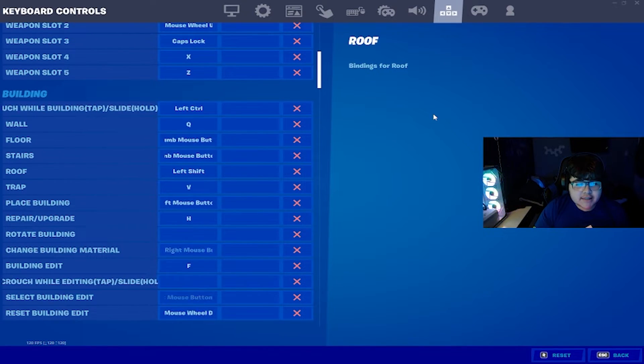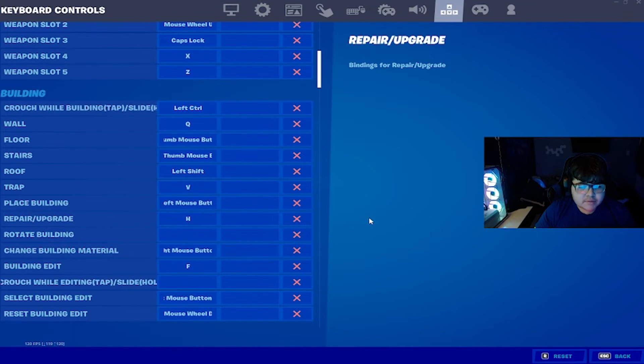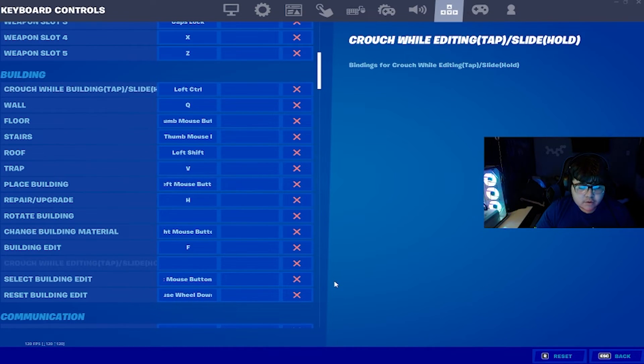And for everybody's favorite — the building settings. For crouch wall building, you don't have to have it on, but I like to have it on, so I use Left Control. For my wall, I use Q. My floor is the thumb mouse button — for these settings you need a mouse with side buttons. My stairs are thumb mouse button 2. My roof is Left Shift. My trap is V, pressed with my thumb. Place building is left click. Repair or upgrade, I use H if I ever use it — I rarely do. I don't use rotate building anymore. Change building materials is right click. Building edit is F, which is right close to WASD. Select building edit is left click. And this is why I don't use scroll wheel for use — I use reset building edit with my scroll wheel. It's way faster and easier.